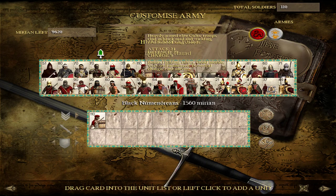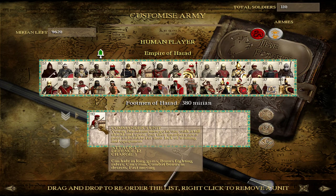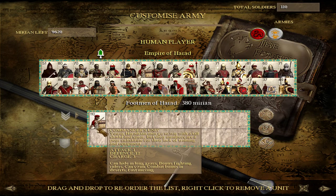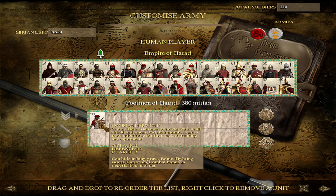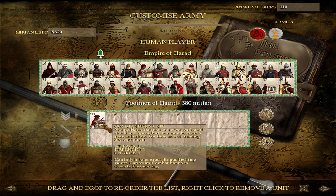At its basic level, you start with Footmen of Harad — extremely basic spearmen. They do get a bonus fighting Riders, which is nice, but you're not going to want to send them against high-tier Riders. You can actually use these guys more aggressively than defensively. Don't set up a line of them and expect them to hold against even enemy cavalry. You can use them to temporarily pin an enemy unit while you're sending cavalry or flankers around, but don't expect great things.